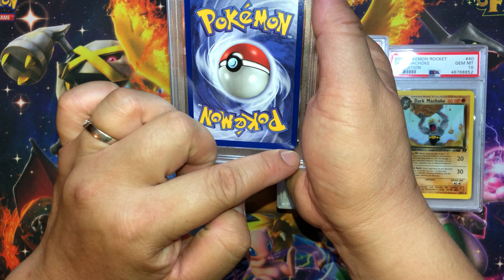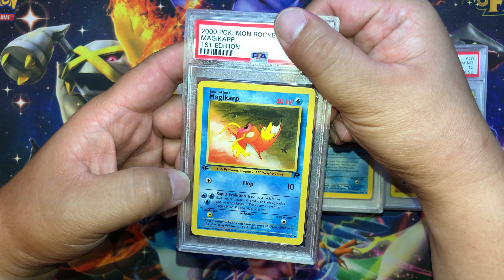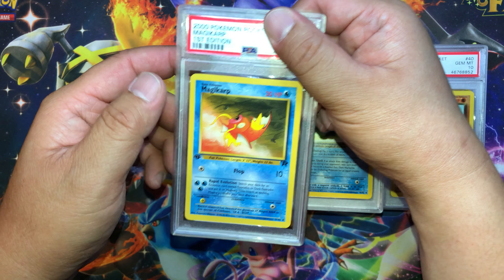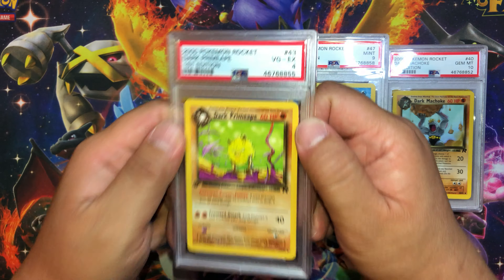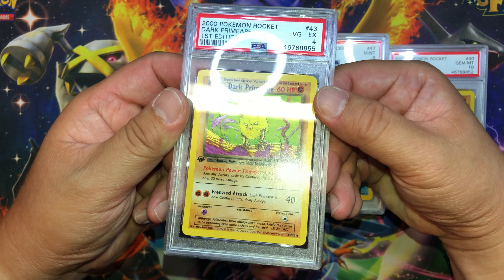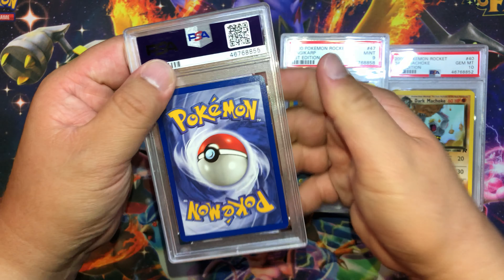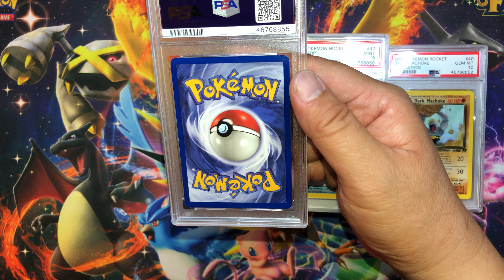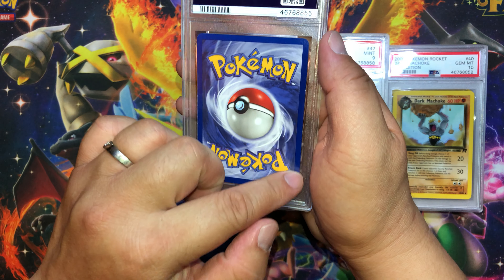Last card of this box — corner has some whitening, edges look pretty clean. Everybody's favorite — Magikarp! Front looks pretty clean, maybe a little thicker on the right, a little thin on the left. And what do we get? Mint 9. Yeah, I really don't understand — they gave the Primeape a 4 but I don't see any errors, mistakes, or major flaws that would warrant that. Anything that's a PSA 4 has been played with and you'd see a ton of wear on the sides and corners.